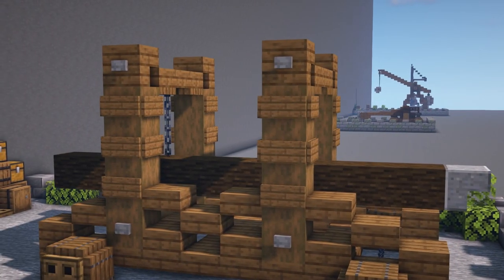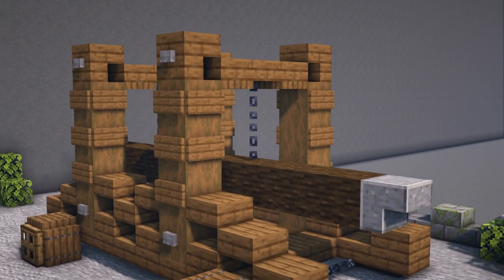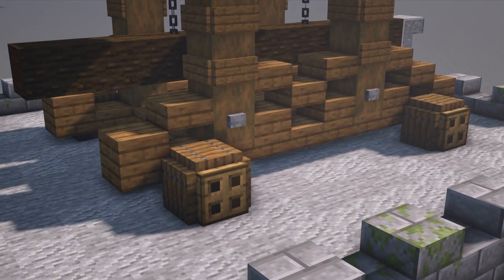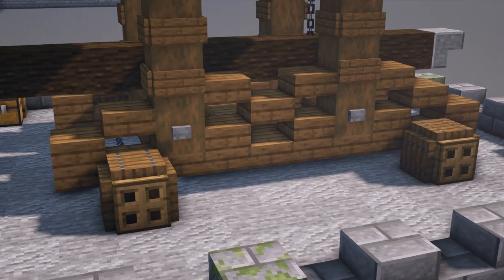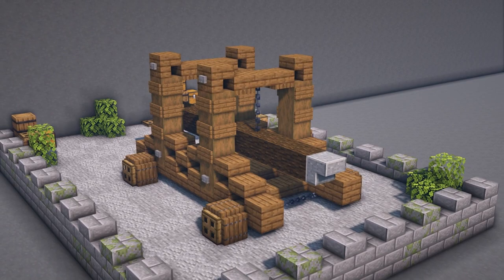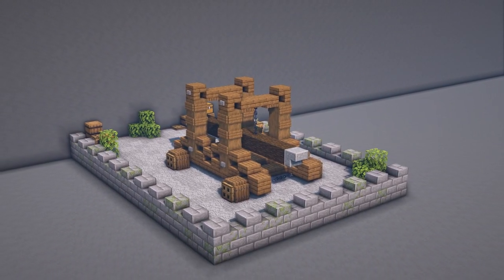For the build it is constructed with spruce logs and planks providing the structural support. Then we have our large timber log suspended from chains above, all this on top of some wheels to allow the ram to be pushed up against a castle gate or wall ready to be sieged. Another simple and easy design that can work perfectly for a medieval castle build or a besiegement scene.